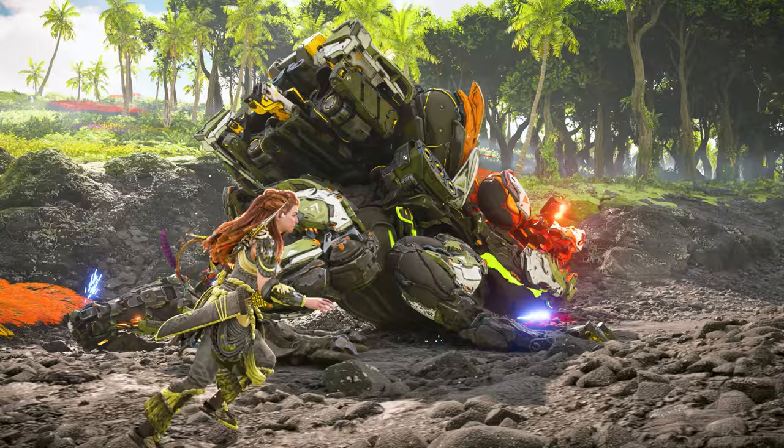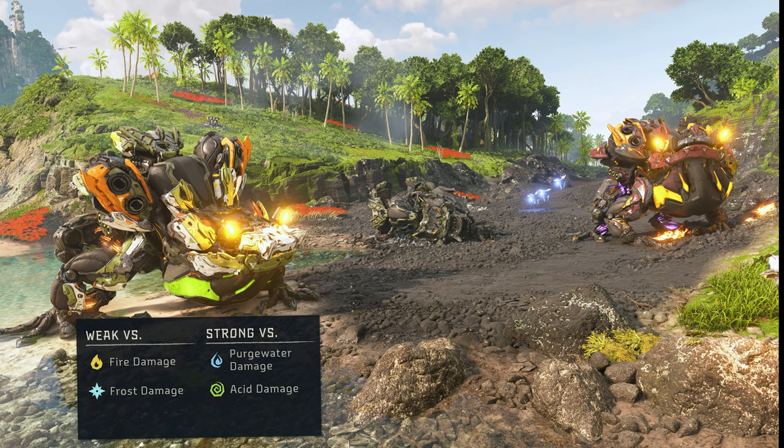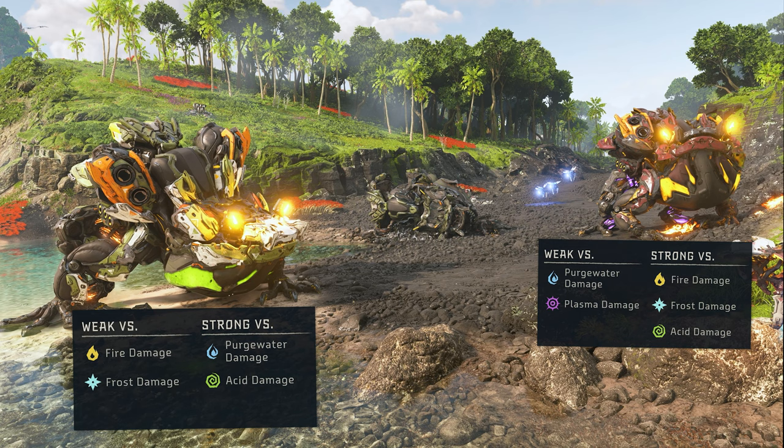It's also worth mentioning that the Bilegut is weak versus Fire and Frost damage and strong versus Purgewater and Acid damage, while the Apex Bilegut is weak versus Purgewater and Plasma damage, and strong versus Fire, Frost, and Acid damage.